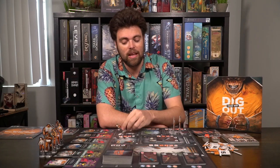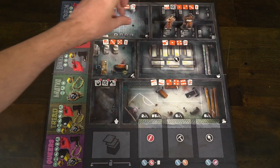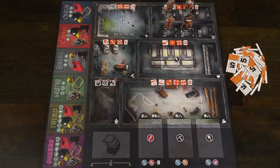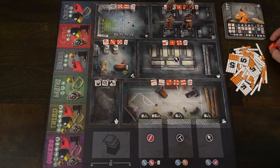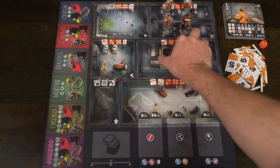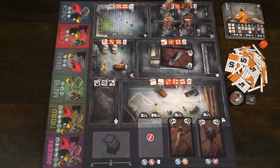Setup for the game is very easy. You choose team mode or regular mode. The team mode has two separate prison blocks for teams A and B; the other side of the board has one cell block where each person has their own unique prison cell. In team mode, you separate your teams into their respective cell blocks. In the main game mode, you set the board up, place your prison inmates in their cell blocks, place spoon cards inside the mess hall, and place shivs, pickaxes, and shovels in the yard.